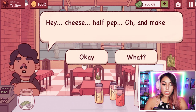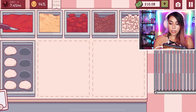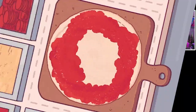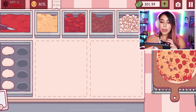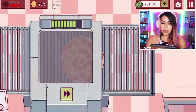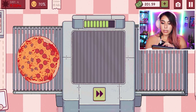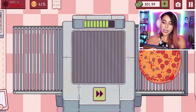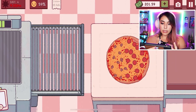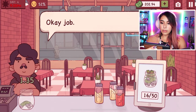I think I have enough for one more customer — half pepperoni, and oh, make it well done? Well done? I don't know how to do that, but let's try. Half cheese, half pepperoni. I don't know how to make a pizza well done — do I just put it through twice? Can I put it through twice? I think that's well done. Let's slice it up. Here you go sir. 'Okay job.' How dare he!